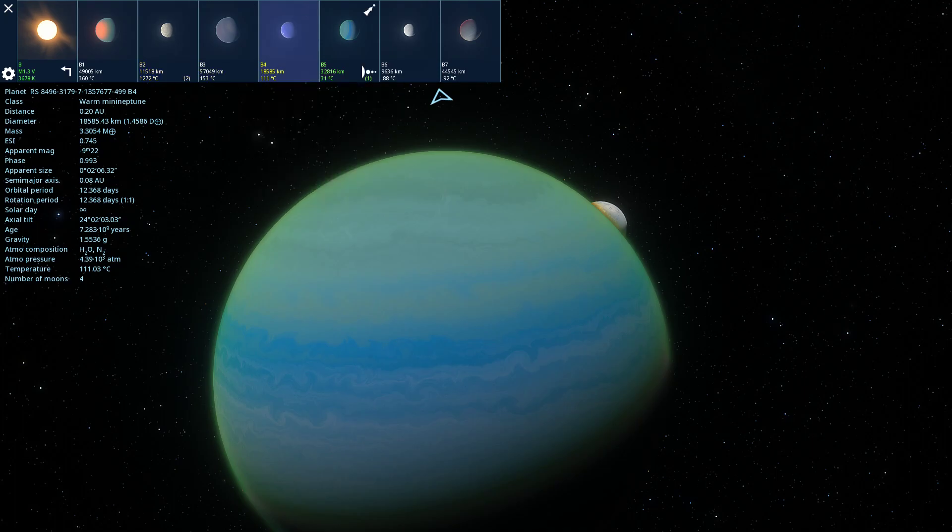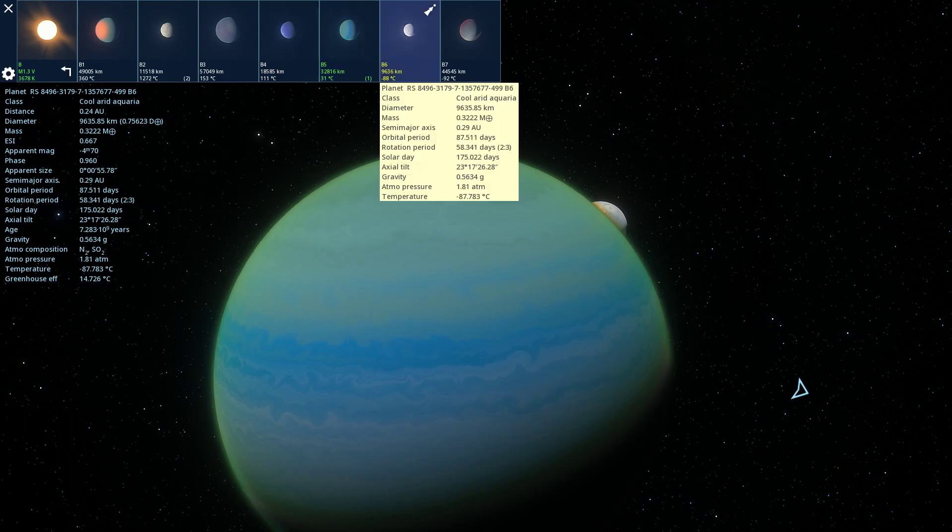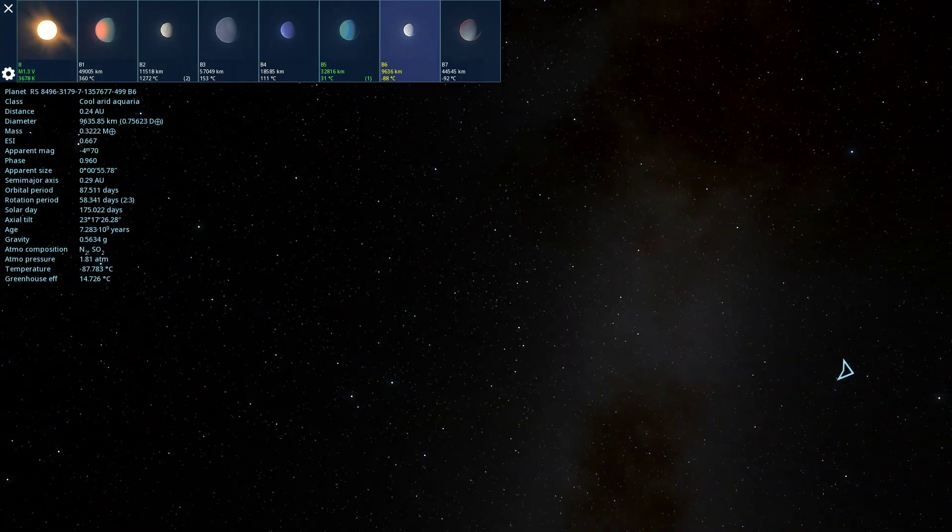Warm mini Neptune. Contemperate sub-Neptune. Cool, arid, aquaria — that sounds like fun.